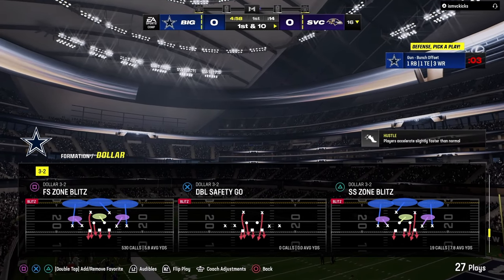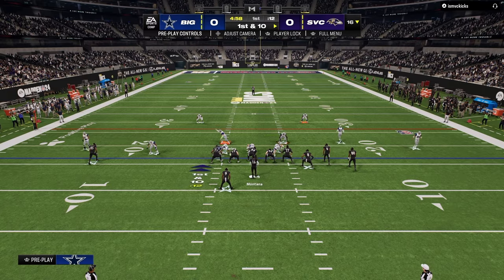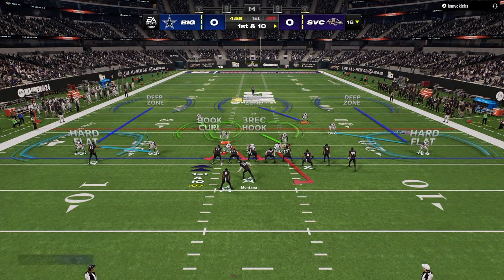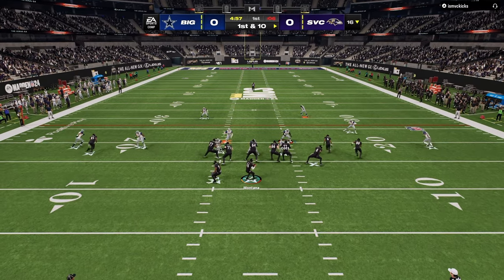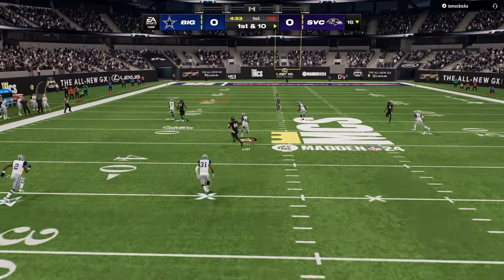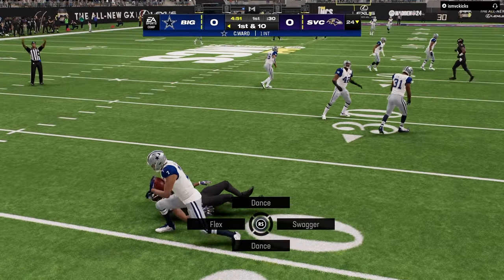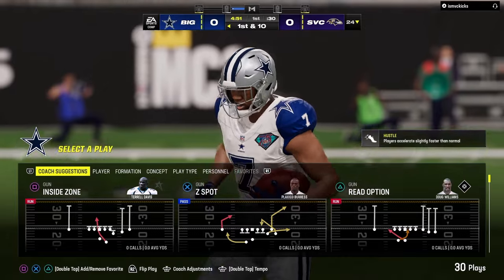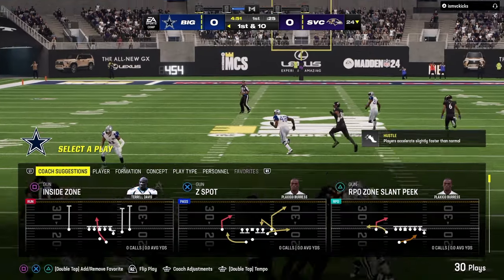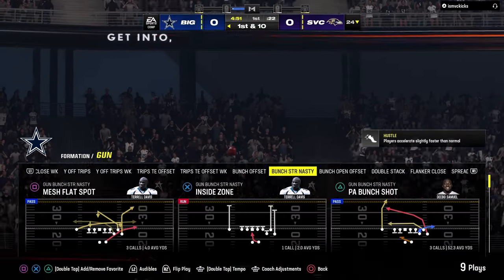Today's video has a little gameplay. It's a MCS playoff game, running dollar on defense and the Colts playbook on offense. If you want any of my full eBooks, they're available in the description. This does a really good job of showing how powerful dollar can truly be — first play, we're able to get the interception and take the ball away. Really nice pick, and we get an easy stop first possession. Anytime they throw you something like that, it's always good for getting out in front.